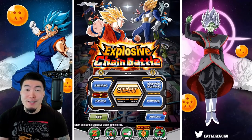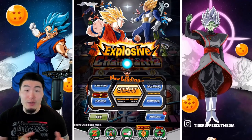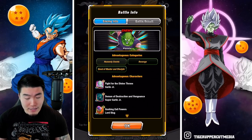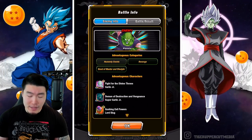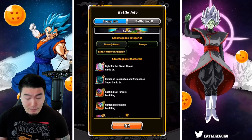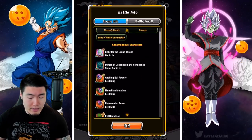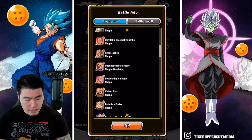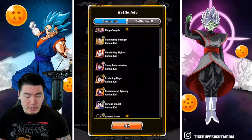Anyways, as always, we're going to start by popping into the Battle Info tab to collect some information about this new boss. The boss this time is Piccolo. The advantageous categories are Heavenly Events, Revenge, and Bond of Master and Disciple. And the advantageous characters are Garlic Jr., Lord Slug, Nappa, and also a bunch of Gohans.